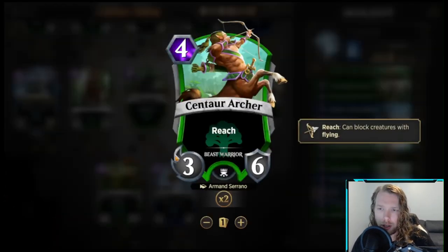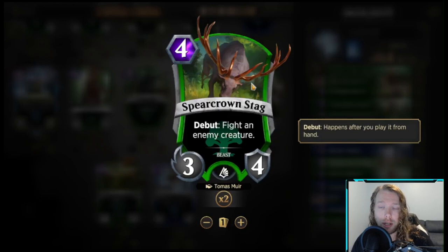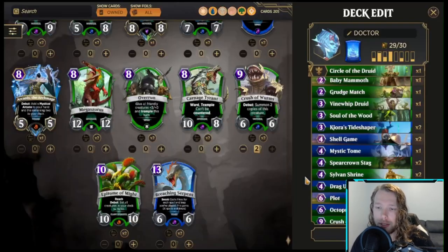Centaur Archer is a well-statted card, but we don't need it. I like Stag a lot because it helps you fight for the board, which is important in a deck where you need time — so I'm going to increase that to two.